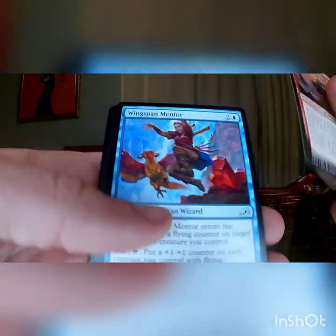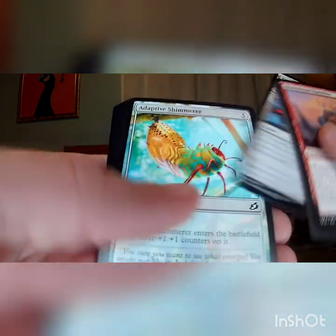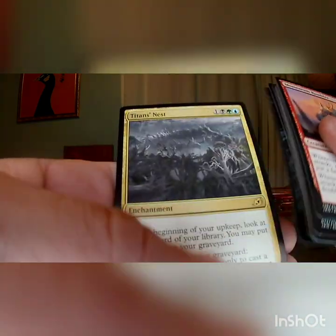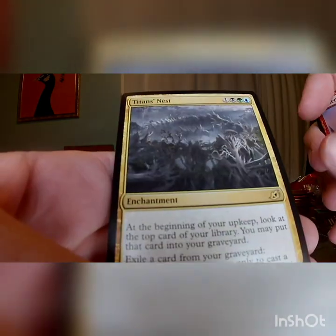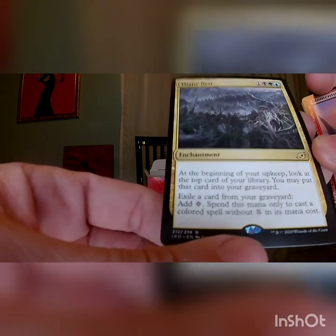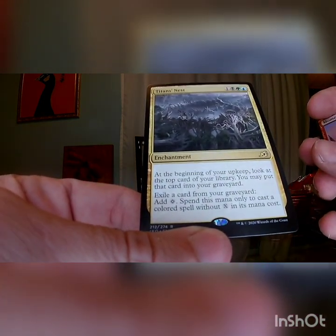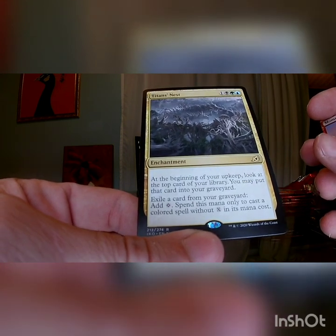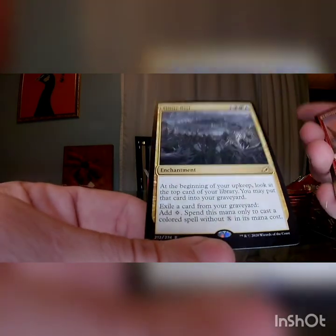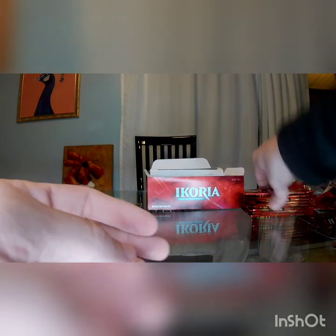Momentum Rumbler, Wingspan Mentor, General's Enforcer, Whisper Squad, Humble Naturalist, Evolving Wilds, Shimmerer, Terran, Banish, Destruction, Suviot, Provenship, Coilbug, and Titan's Nest as the rare. This looks like it's just perfect for feeding a Muldrotha Commander deck. At the beginning of your upkeep, you may look at the top card of your library and put it into your graveyard. You can exile cards in your graveyard to create colorless mana and spend that mana only to cast a colored spell without paying its cost. Seems amazing. Hoping for some more mythics before we finish this box out.